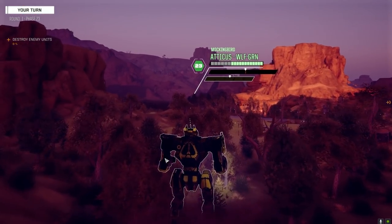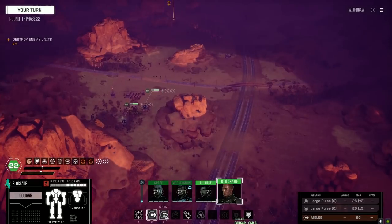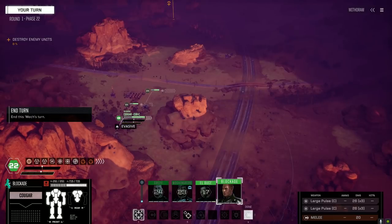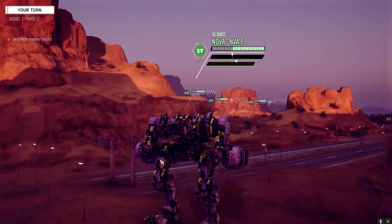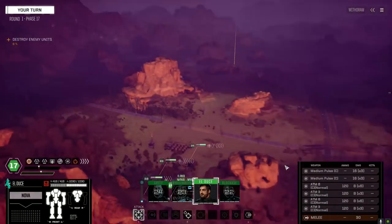I want to get out of this laneway right here as fast as I can, but I don't want to leave anybody behind. We want to make sure everybody is moving together to take advantage of the ECM bubbles we have. Griff is definitely going to be the front line with all these chevrons of evasion - let's give them a target to shoot at that they can't hit. Well, they'd probably be able to hit them, but at least it's really hard.